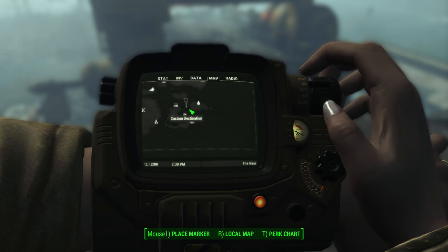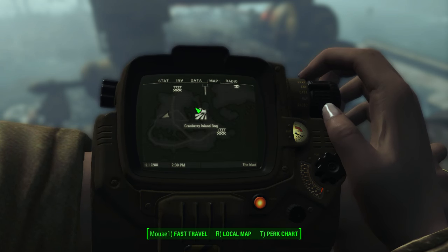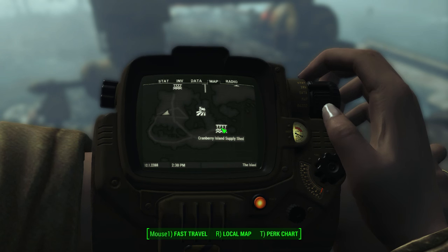In case you don't even know what this is, in the southeastern corner of the map there's this little group of islands down here. It is the Cranberry Island Bog, and there's a few different docks.